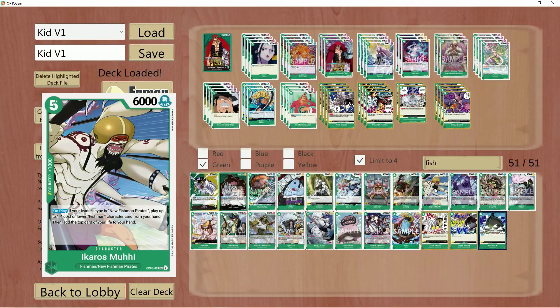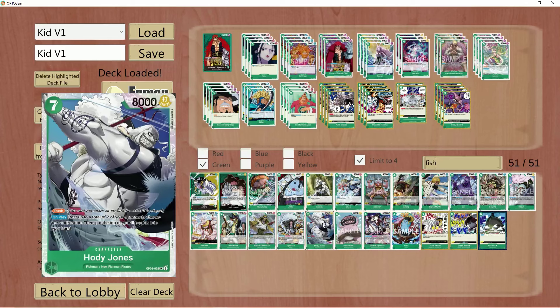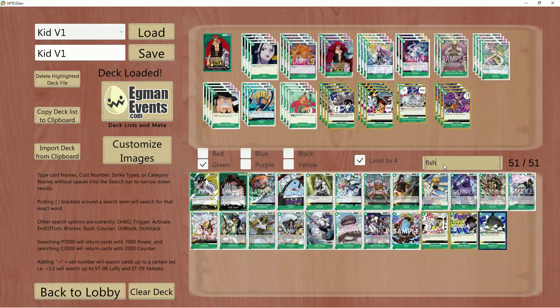For OP06, we do have some interesting cards: Hody Jones, which I'm very excited to play with in this deck. If you haven't already experimented with this, it is very, very good. It's a 7 cost that allows you to come down with Rush on board, rest two of your opponent's characters regardless of cost, and then go for face.